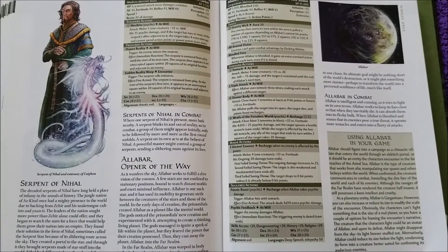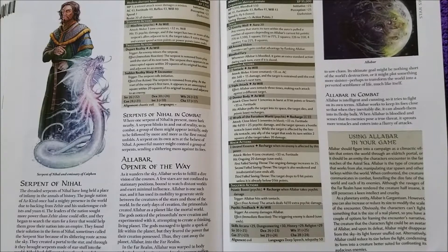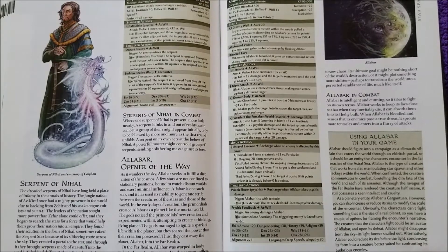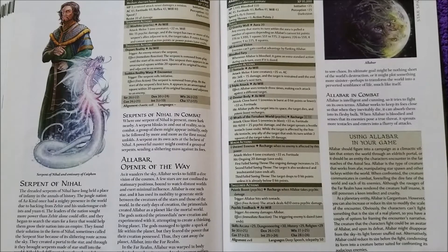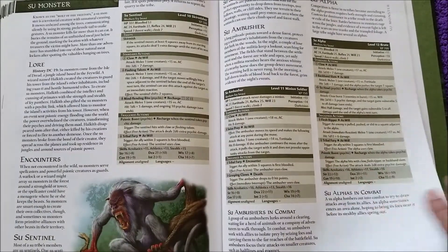Serpents of Nile — pretty cool, another great piece of artwork all around. Here we have a giant planet filled with a bunch of eyeballs. 'Alibar is intelligent and cunning — it tries to fight on its own terms. Alibar works to keep its foes close so that when they inevitably die, it can absorb them into its fleshy bulk. When Alibar is bloodied and senses that its enemies pose a true threat, it sprouts more tentacles and enters into a flurry of attacks.' So it definitely becomes more dangerous as you become a greater threat.